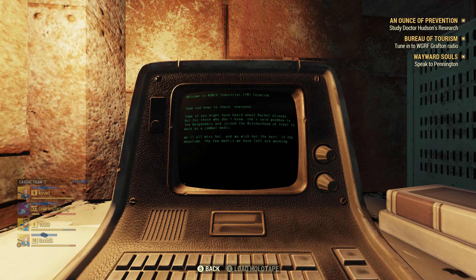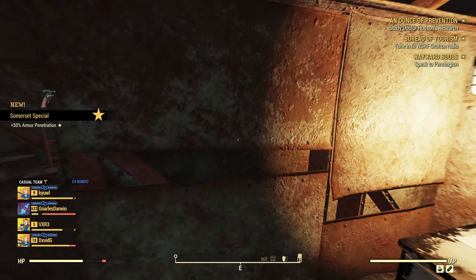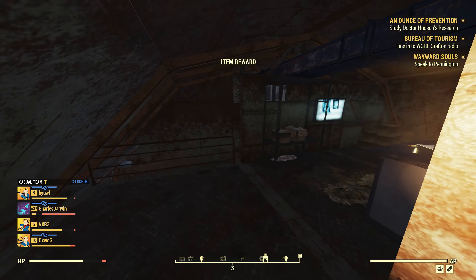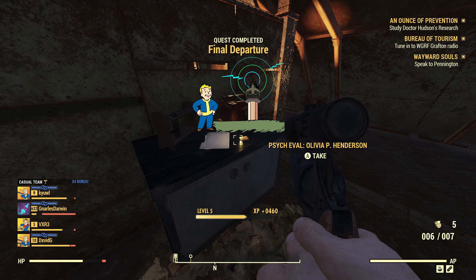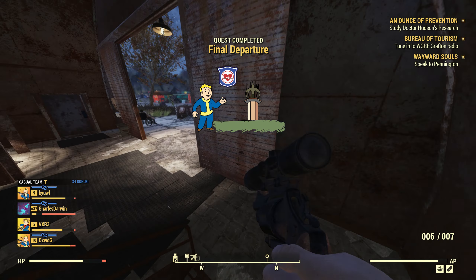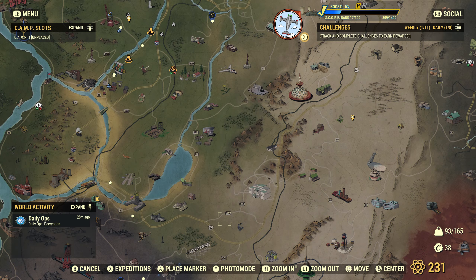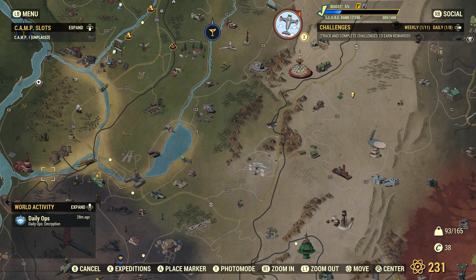This is where the challenge run started to turn around for me, because this quest rewards you with the Summerset Special. Thanks to the favorites wheel I can just select it without using the Pip-Boy at all. I forgot this was even gifted to you — pretty nice additional weaponry for this challenge. I almost picked up something on the counter there and narrowly avoided an instant failure.